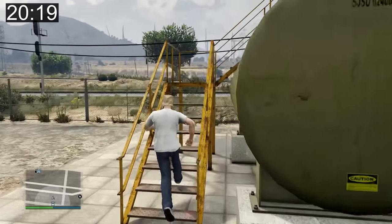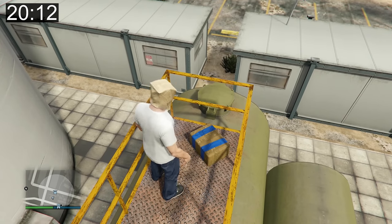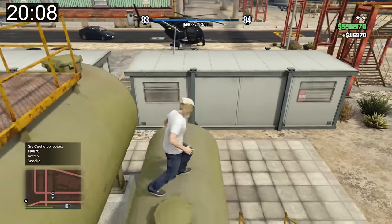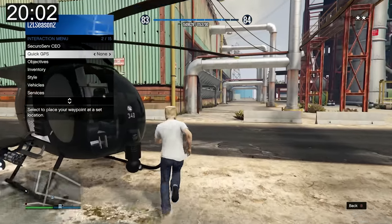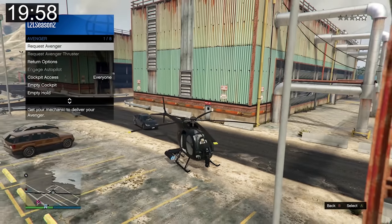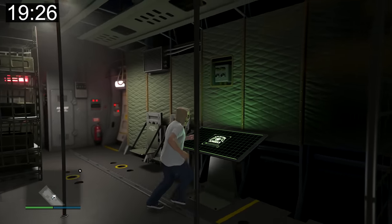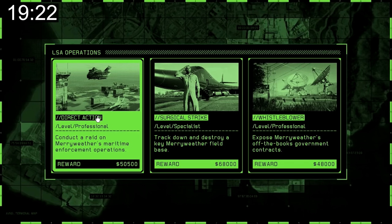Next I head to G's Cash. I almost miss it but spot it and collect $16,970 plus ammo and snacks. Then I call up my Avenger and head to the operations terminal to run an LSA operation.